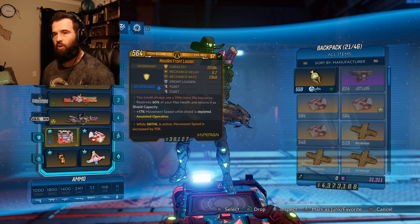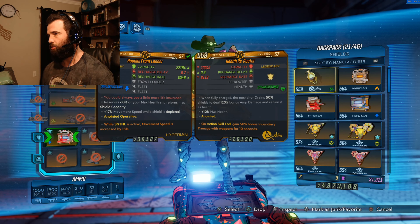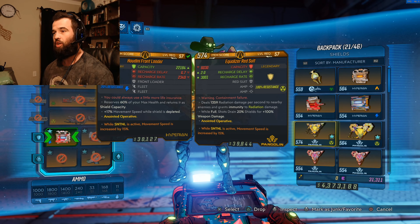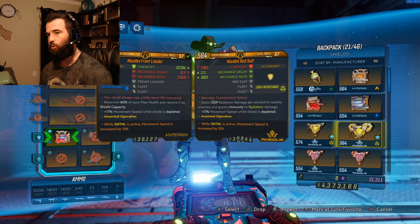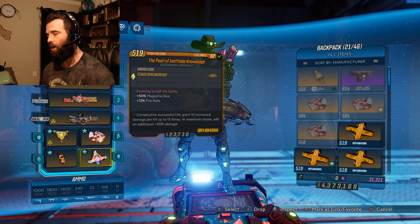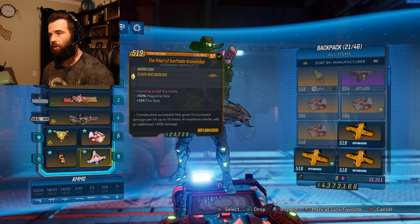So you can see nothing changed — OPQ System, Yellow Cake. This is what I had in the previous build. The only thing I'm changing is the shield — switching it to the Equalizer Red Suit, which gives you one shot or shield used to 100% weapon damage for 20% of your shield, which is a pretty good deal. I'm using that, and instead of the Pearl — I know, I hate to change the Pearl, I love the Pearl.